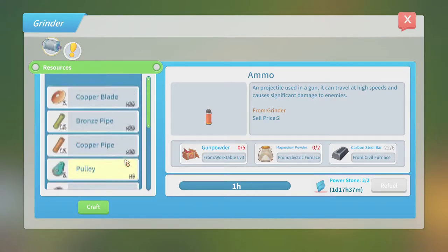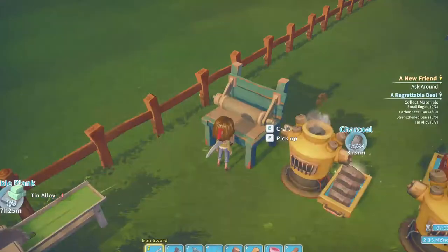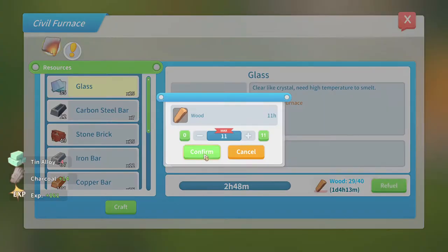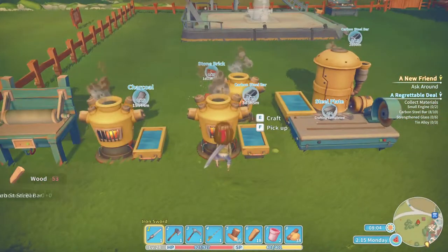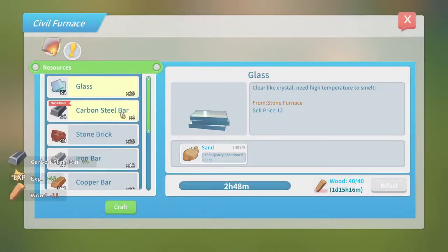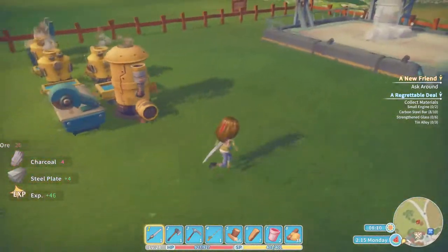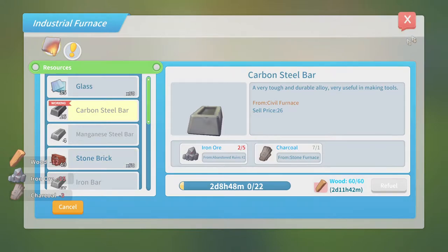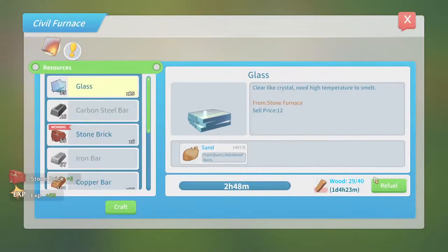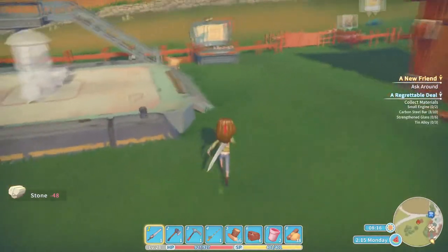My next point is that I need to get to the research center and get research started, because we've had none going for probably about the last two days. I got so excited about finally getting the cooking set done on time that I never got research started again after that. You can see we're completely out of iron now. This furnace we just have going on stone bricks because we have so much stone, and we found out it's more lucrative to sell the bricks than to sell the stone.